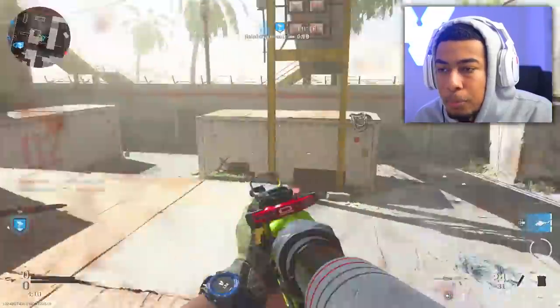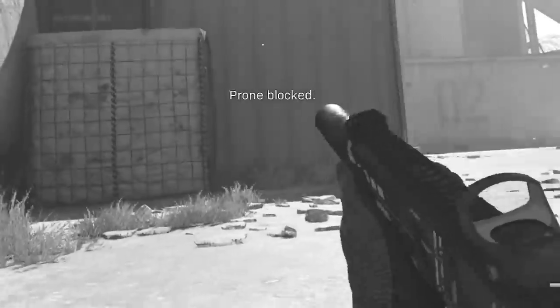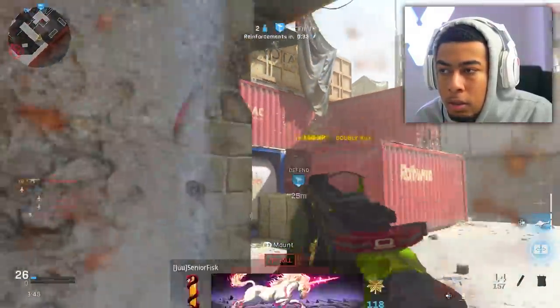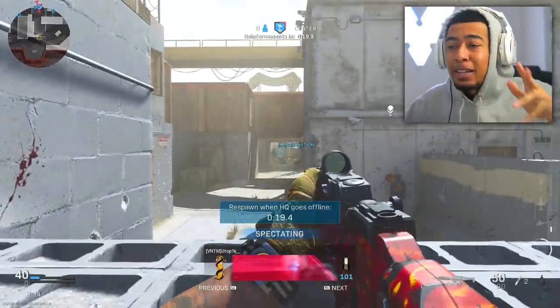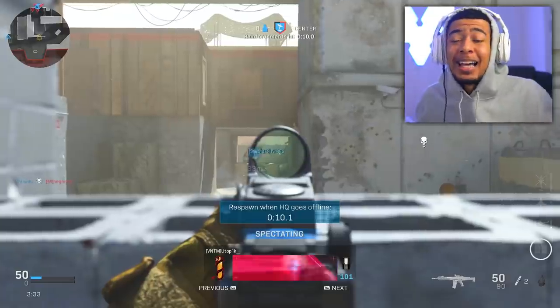I don't know why the teammates' names don't show up sometimes, because that can really mess you up. When the teammates' names don't show up, it's the worst thing ever — you'll think it's an enemy, you'll start shooting, you'll panic and run away. It's just annoying.